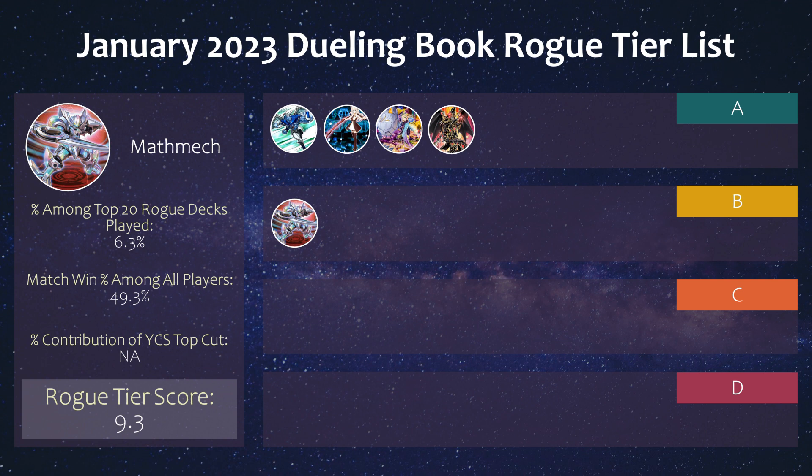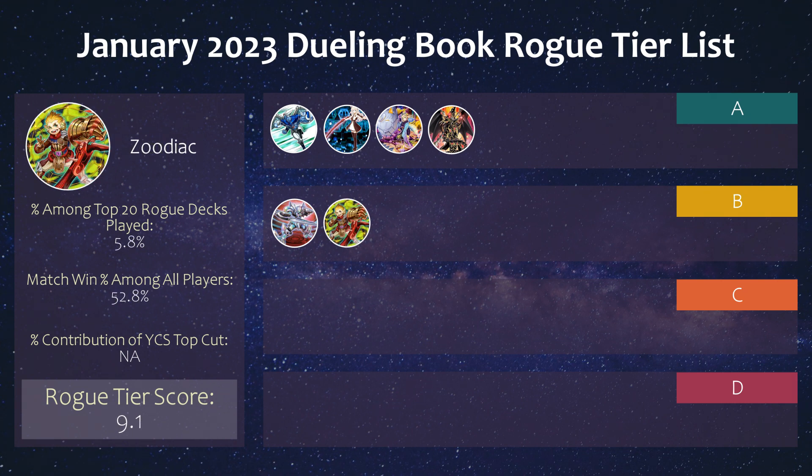Starting off B tier is Math Mech, which didn't even make an appearance in my overall meta tier list this month. It really vanished after the release of Bistials and the Grave Shufflers, but it's still holding on with a 49% win percentage. Then we have Zoodiac, which has gained popularity thanks to the DB grinder. It seems to be a blind second strategy with main deck Shifter. It's pretty fun when you can attack directly with Borbo and make something like a 6-material Zeus to clear boards — solid 53% win percentage as well.